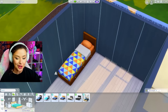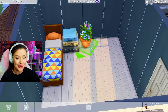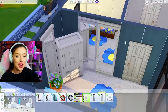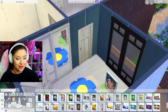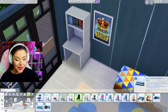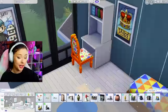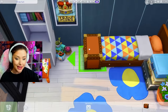Moving on to the next year, which is 2016. For 2016 we've got City Living, Dine Out, Vintage Glamour, Backyard Stuff, Kids Room Stuff, Romantic Garden, and Movie Hangout. Let's go upstairs and start with our kids room. I love to use this flooring here from City Living — it's colorful, tons of swatches to use. 2016 was the year of the stuff packs. I like the orange with that — maybe we could do like a blue and orange. This is totally going to encourage us to use some different packs. I never use this one from Backyard Stuff.